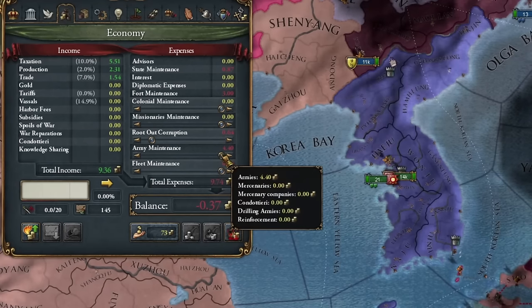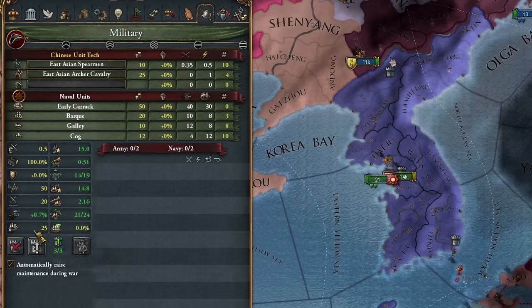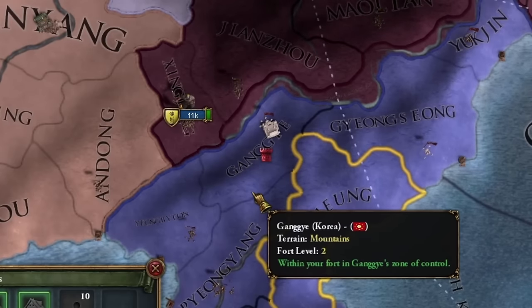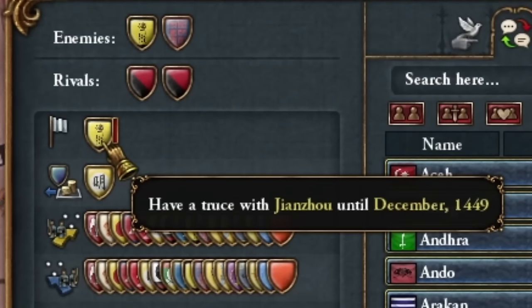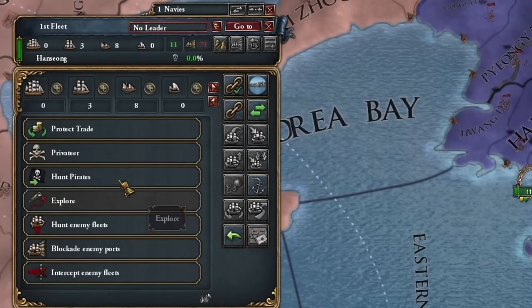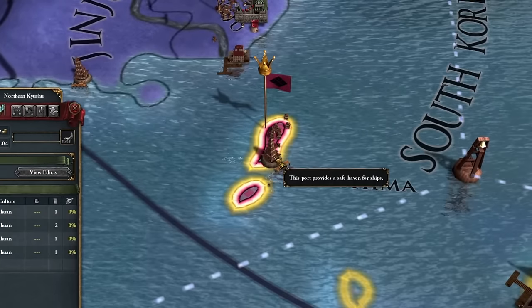Greetings imperialists, Lucas here. The beginning will be very peaceful. For about 20 years, we won't engage in wars, so we'll turn off army maintenance and fort maintenance. Unless you see Jiangsu troops near your border, then I recommend turning on that fort. But currently, we have a guaranteed five years of peace with this country. We'll immediately assign rivals on the international scene, and I'm ordering my fleet to hunt pirates in Nippon, because soon this small island will become a pirate republic.